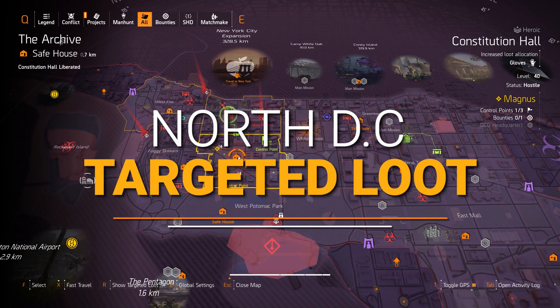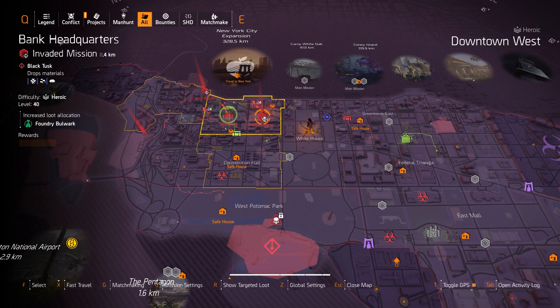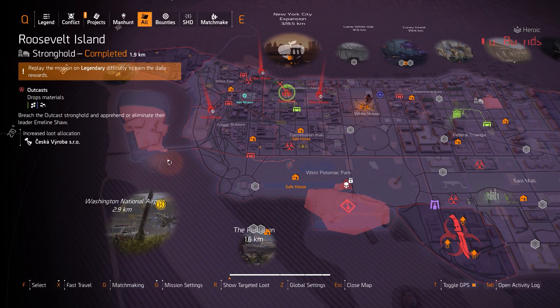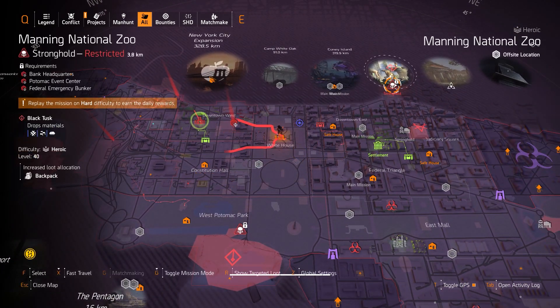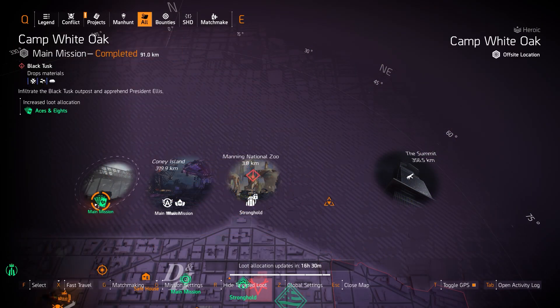Northside Targeted Loot highlights. Starting off with the Invaded Missions this week: Federal Emergency Bunker, Bank HQ, Potomac Event Center. The Stronghold is Manning National Zoo, and then Tidal Basin. For Targeted Loot we're starting off with Aces and 8's at Camp White Oak.